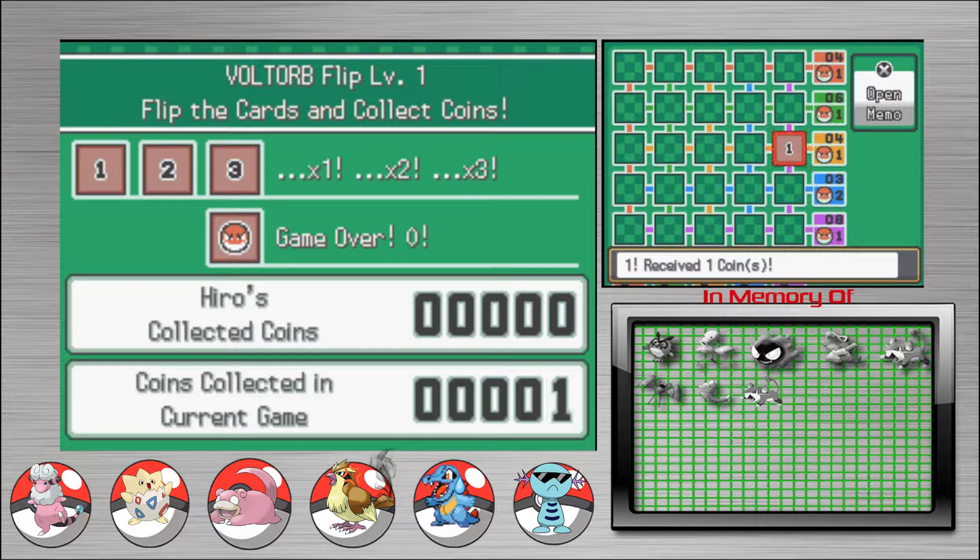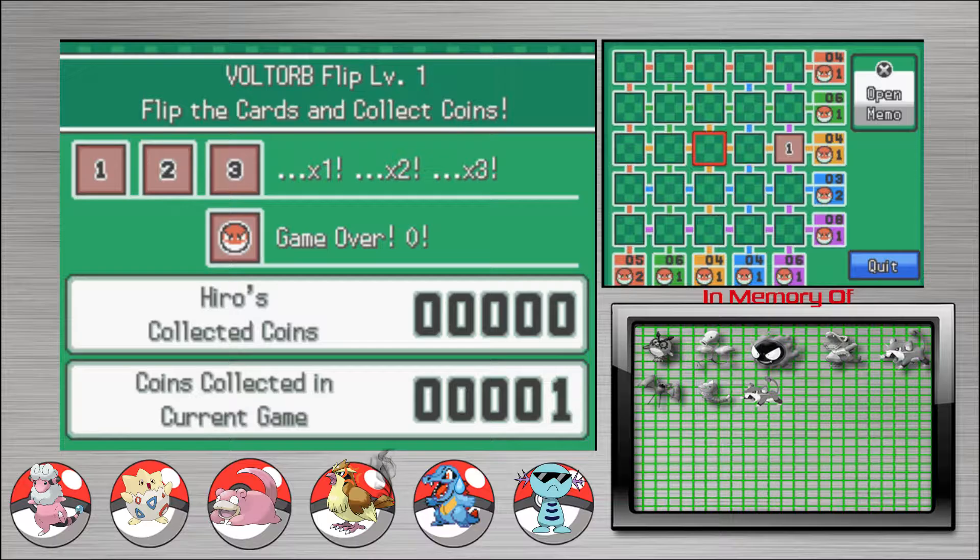Don't touch the blue row because that has two. So this column has one Voltorb in it. That's not a column — this is a column. Look to the left. You're in the blue now — that's a row. Going left and right and up and down — this column has one Voltorb in it and this row has two. So somewhere in here is one Voltorb. That seems like that would be where the Voltorb is. Well, it could also be in the red, green, blue, or purple intersection. Fuck me.